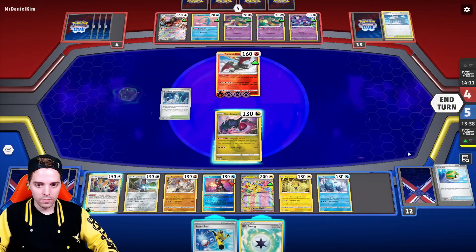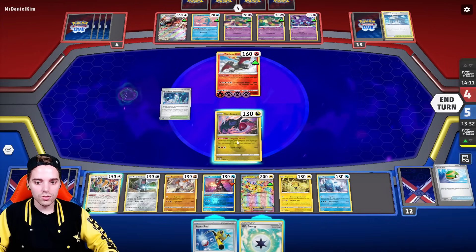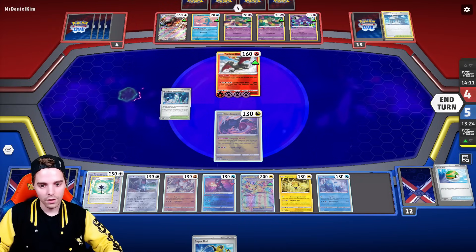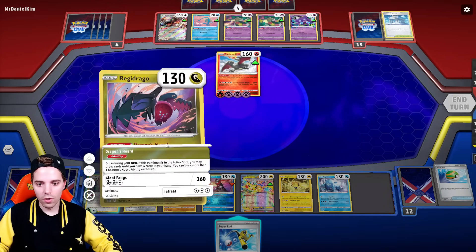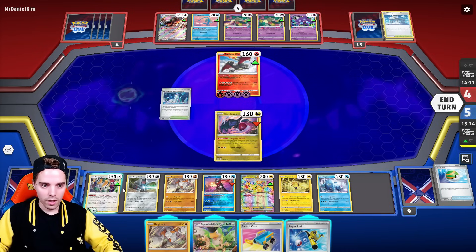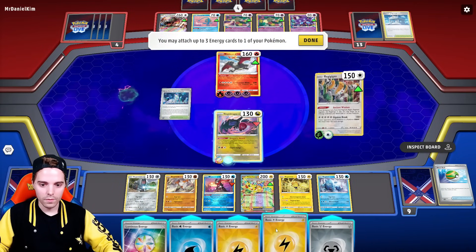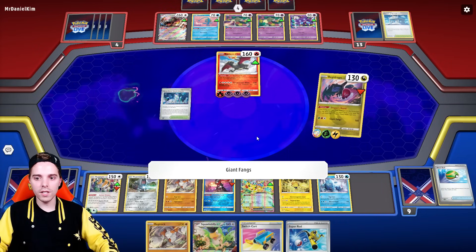Now we are back. We can even draw more cards. Grass, Luminous, and a regular energy is fine. Let's draw more cards with Dragon's Horde and we'll have Boss at some point. Now we Ancient Wisdom energies onto our Regidraco — this one, this one, this one — and fire away, knocking out the Radiant Zard!